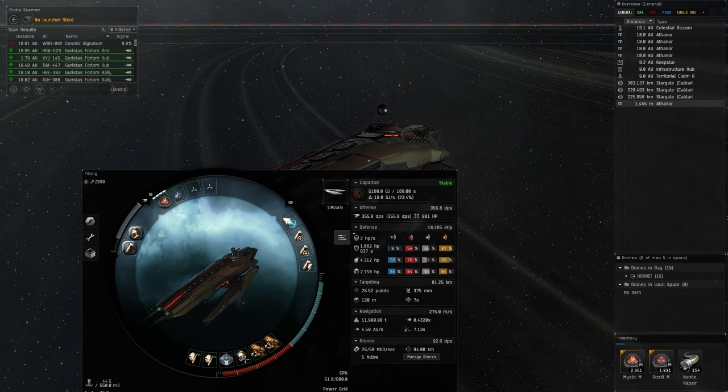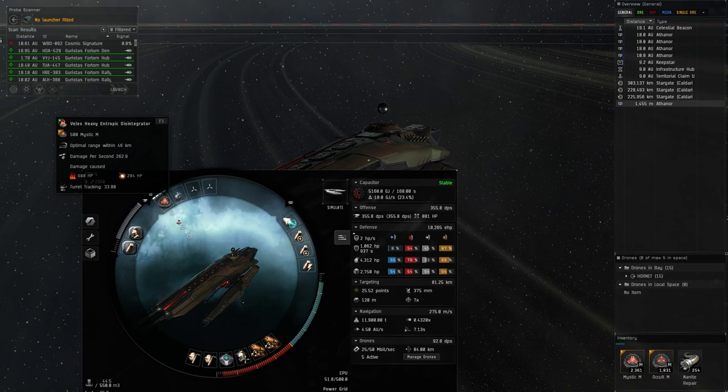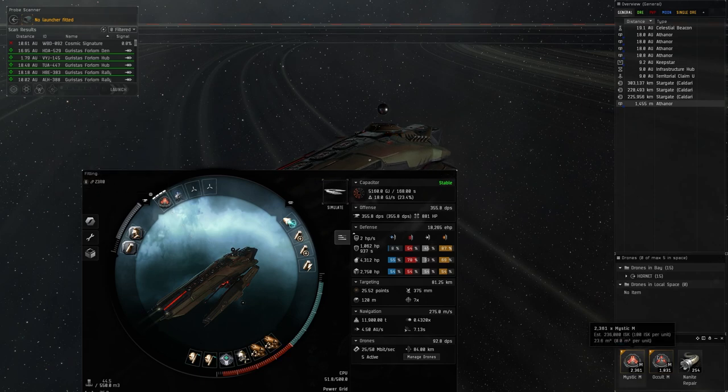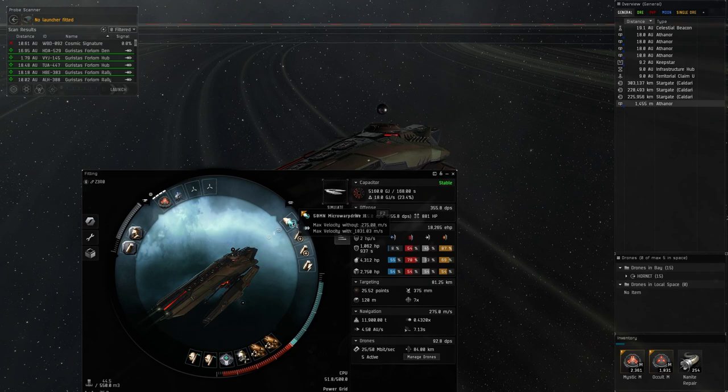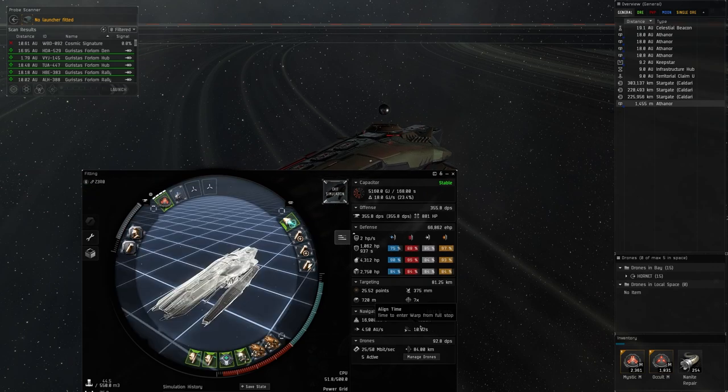For rigs I use a Medium Ancillary Current Router II and a Medium Ancillary Nano Pump II. For the high slots, the heavy disintegrator — we'll be using the Mystic M for long range and the Occult M for short range as usual. I'm also running a Drone Link Augmenter to bring the drone control range up a bit. I use drones to help with smaller stuff like frigates, and I carry 15 Hornet IIs.